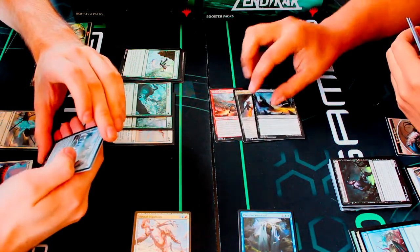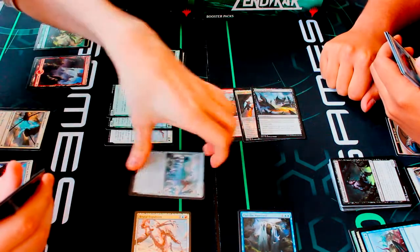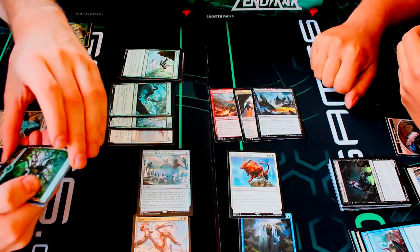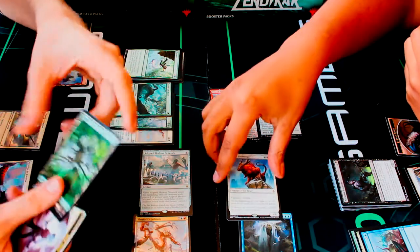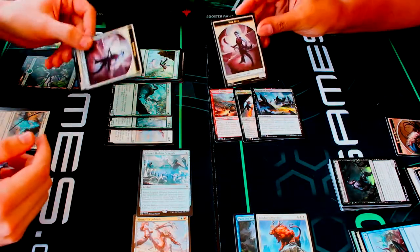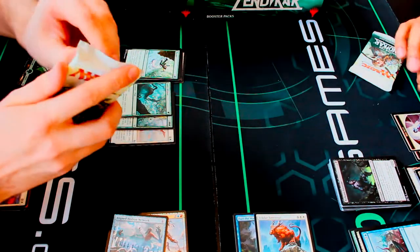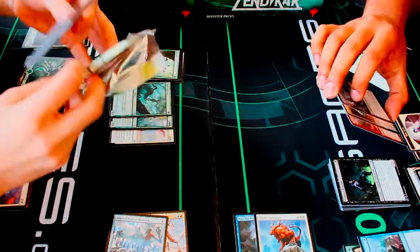I got Oran-Rief Rising, Tajuru Warcaller just like you, and Jaddi Offshoot. For uncommons, Chasm Guide and Ulamog's Nullifier — that's pretty good. Retreat to Hagra as well. For my rare I got the Aligned Hedron Network — oh, that's pretty nice! I also got Felidar Sovereign — that's a reprint from the originals, a super sick card. And again the awesome foil lands, plus a Core Ally.